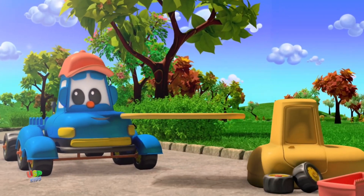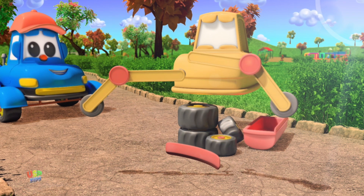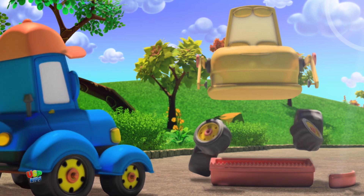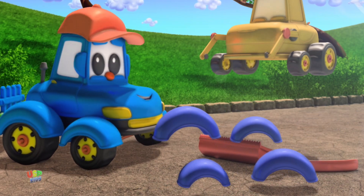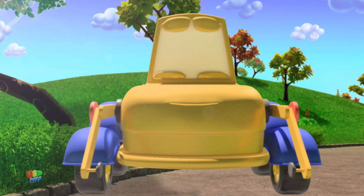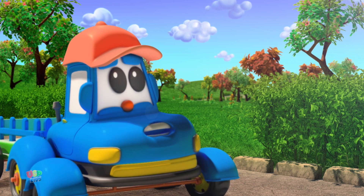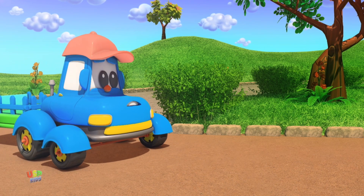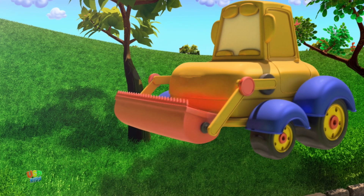We will have to build a bulldozer. Let's start with the chassis. Add the body of the bulldozer. Now add the push frames on either side. Two wheels on either side. Do you know what these are called? These are the wings. The mirrors on both sides. It looks like we are missing an important part of the truck — wherever can it be? The bucket is right behind you, Hector! Let's take the bucket back and attach it to the body of the bulldozer.